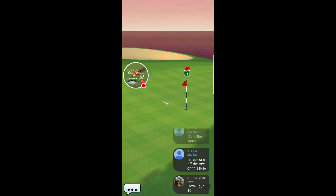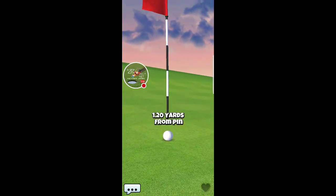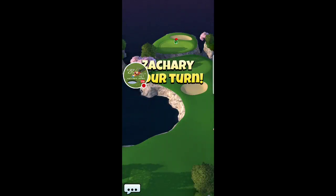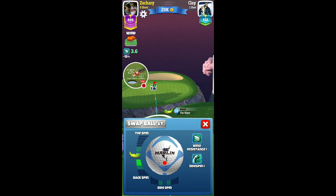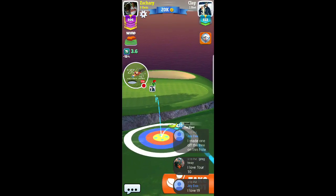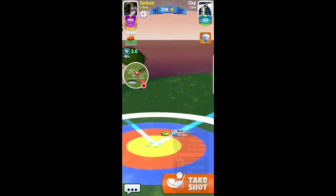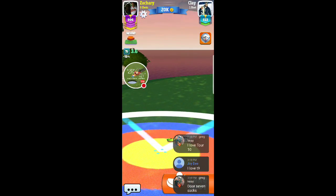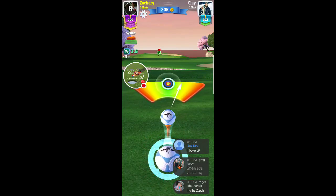His shot came in pretty good, real close to the hole. I'm going to have to pull off a pretty good shot to beat that. I typically go somewhere between three and a half and four backspin on this. The wind is 3.6 so I'm going to play it at about 4.5 — just a shade over three rings is where I'll play this. I try to keep it simple for this adjustment, not too complicated.